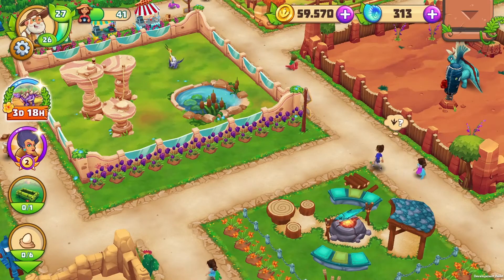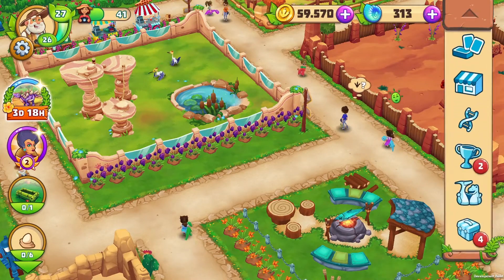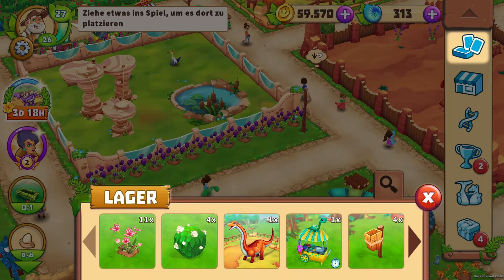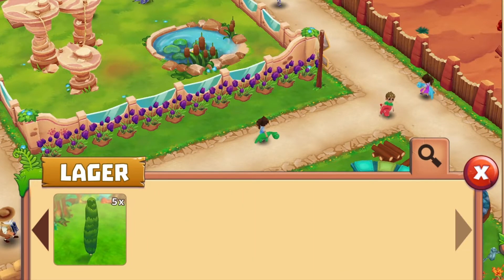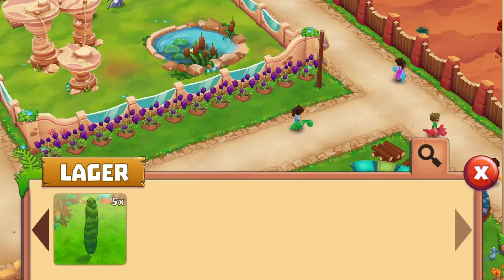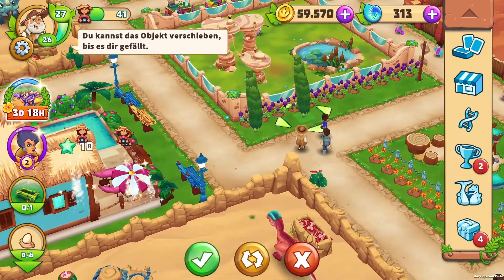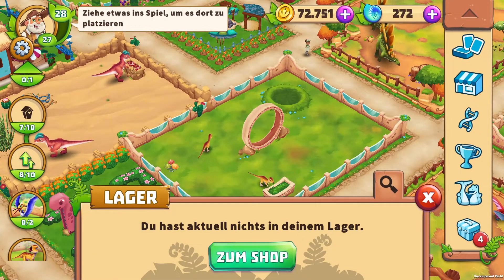In the upper right corner you can expand and minimize the main menu. Let's take a closer look. At the top is the inventory. There you'll find all things you already own but haven't placed in your park yet, represented by individual small cards. Simply drag such a card into the game to place the item. You can then align it again as you like and confirm. Inventory empty.